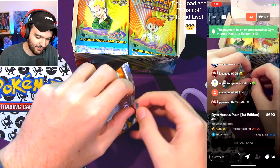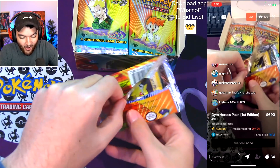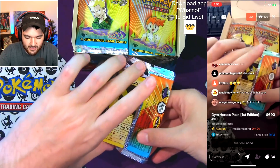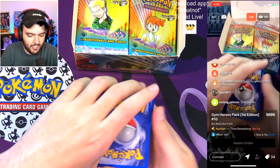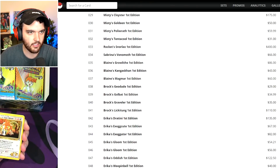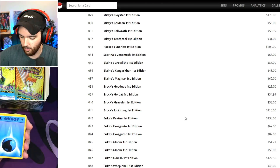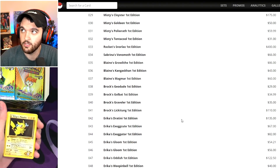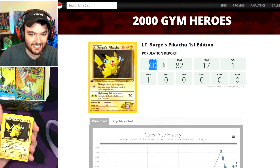That's got to be good luck! The last Lieutenant Surge's Pikachu that sold on eBay PSA 10 went for $400 — I'm not making that up. There are only 60 PSA 10s that exist, and the last one sold for $735 but the most recent sale was $400. That's how I pull my prices — literally from eBay auctions. We have Erika's Oddish too. Lieutenant Surge's Pikachu is number 81, $405 on PSA population.